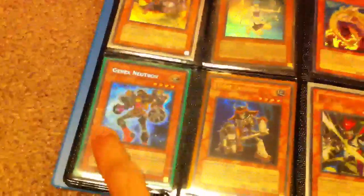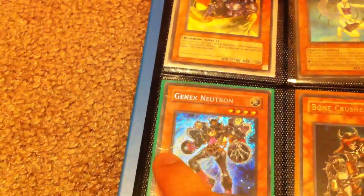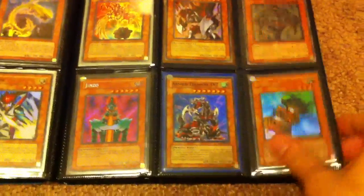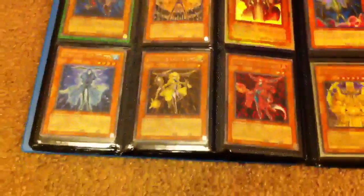Got a lot of new stuff from Hidden Arsenal 5 as well, if you guys are looking for any of those. The Gen X Neutron has a small crease right there — I think you guys can see that. It's the only damage with that card. I'll cut down the price on it — it's still completely playable.